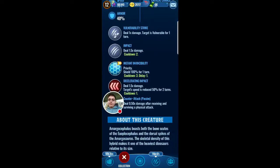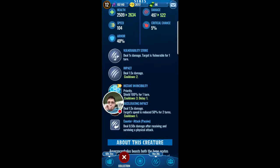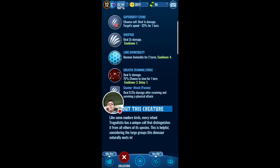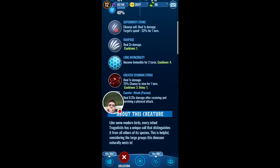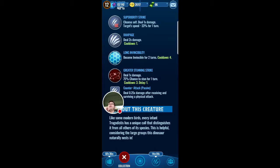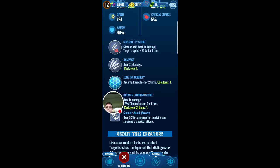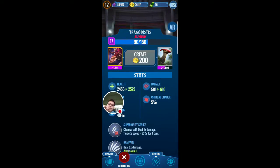This guy doesn't have that many good abilities - Decelerate Impact, Vulnerability Strike, Impact - it's kind of okay. I think if they did Armor Piercing Rampage it might actually make him good. Tragodistis has the ability for Rampage and if they buffed him up to Armor Piercing Rampage it's actually gonna help him. It should have Armor Piercing Rampage and Stunning Strike. If they ever put Armor Piercing Rampage in, you should go for Long Invincibility to deal with Rex.